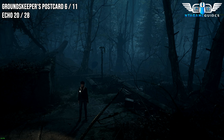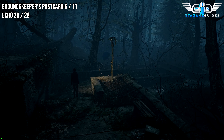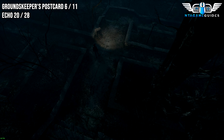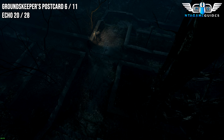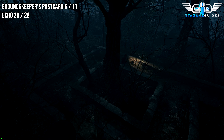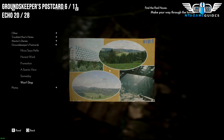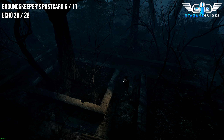For the next two secrets — once you leave and go into the forest section, after dealing with the counselor and the Thomas sequence, you will come down these steps. Turn to the left, then go down next to this bench. This will be the Postcard — the Groundskeeper. Then the next one will be the Echo.